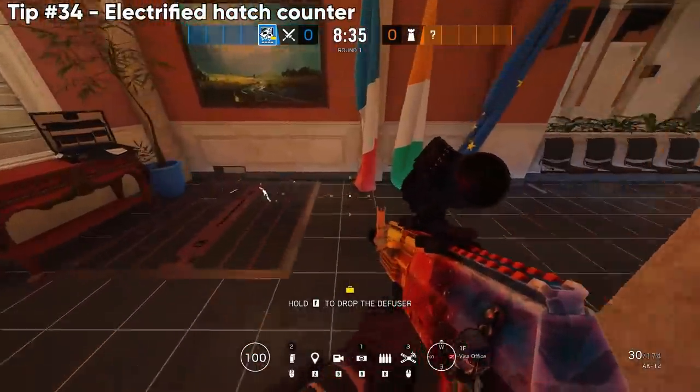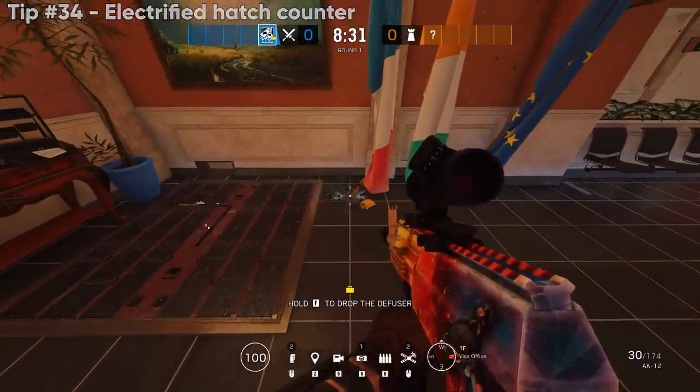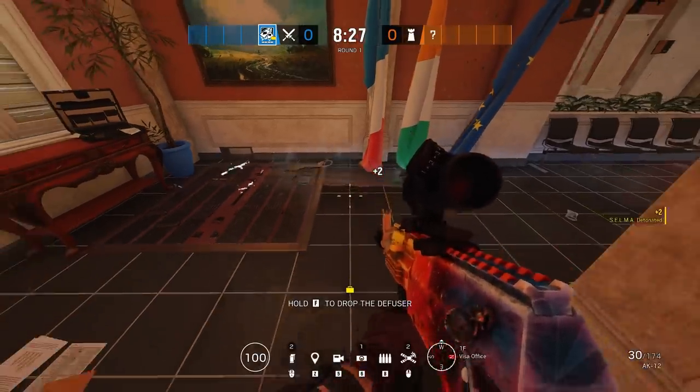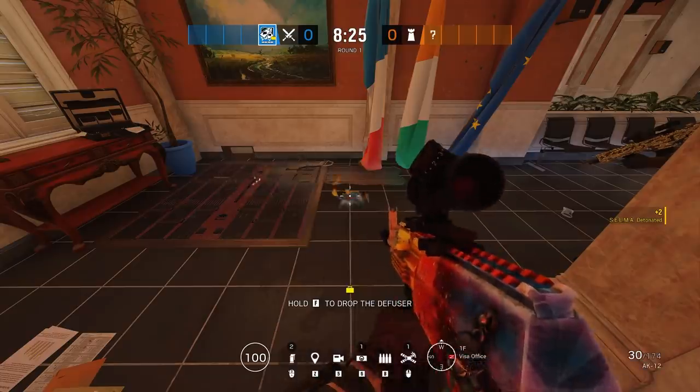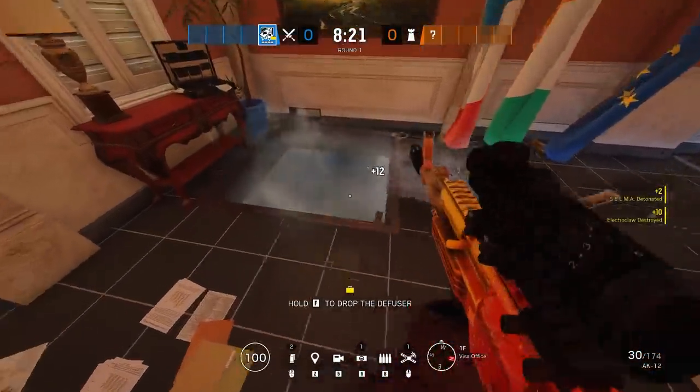Next up, if you find yourself with a soft floor next to an electrified hatch, this doesn't affect Ace at all. You can't place it directly on the hatch, but because the arms of the Selma extend out, you can place two Ace charges just on the floor next to it and it will completely destroy the hatch.